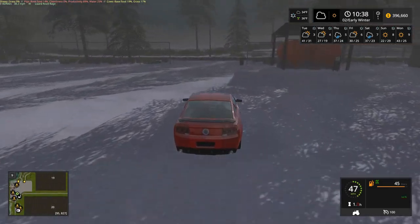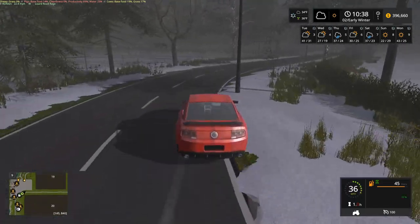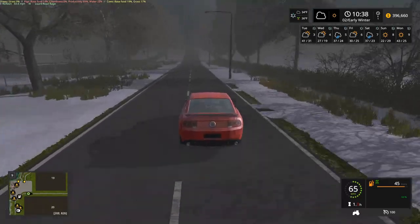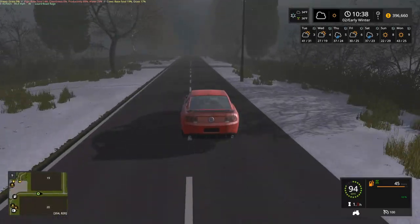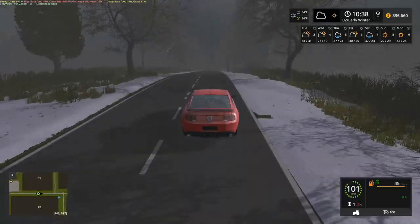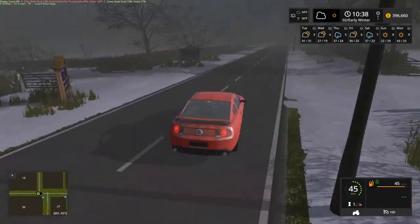We do have a pretty much one layer of snow on the ground here at the moment. The snow was artificially added using the developer controls. The weather forecast is not showing any snow in the game for me, so that's the reason we've artificially added it.